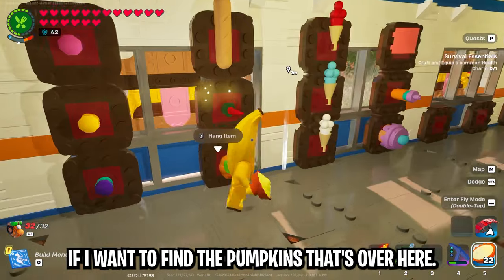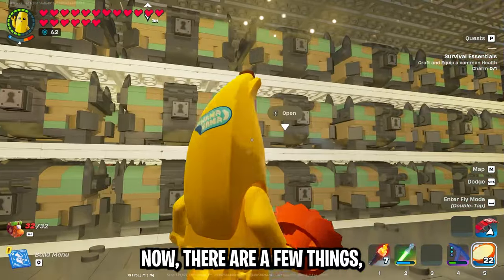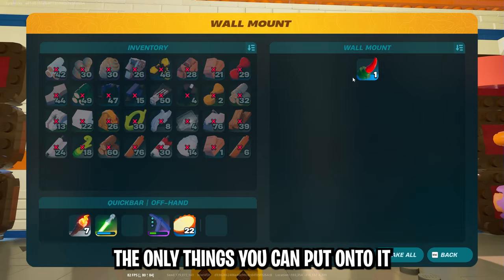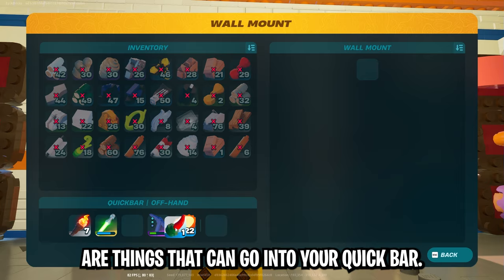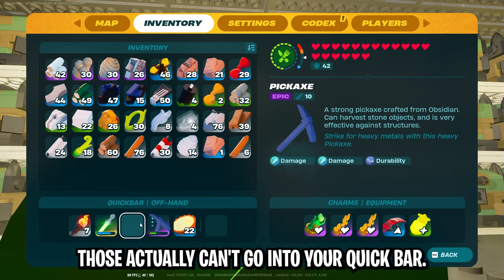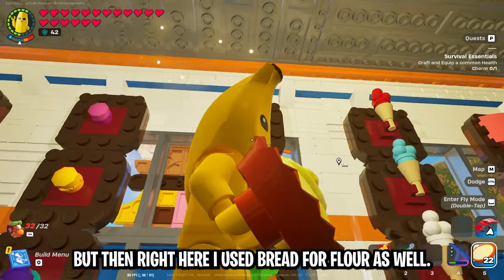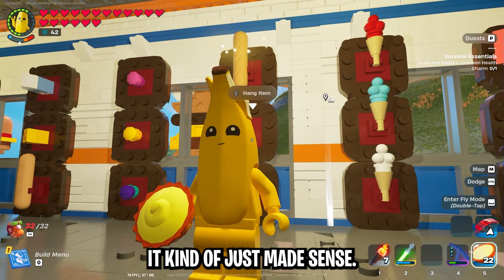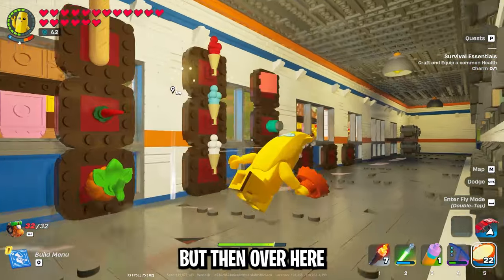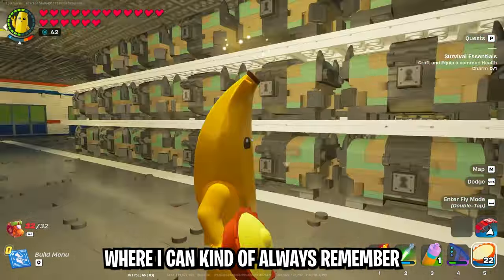If I want to find pumpkins, that's on the wall in this row on the bottom, which means it's in the corresponding chest on the bottom. Now a few things like wheat and flour cannot go on the wall mount because the wall mount only accepts items that can go into your quick bar — so flour, wheat, and slurp mushrooms can't be placed on it. So I used bread for bread and also bread to mark flour. I used slurp juice to identify the slurp juice chest and also used slurp juice to identify the slurp mushrooms chest, and they're separated enough that I can always remember which is which.